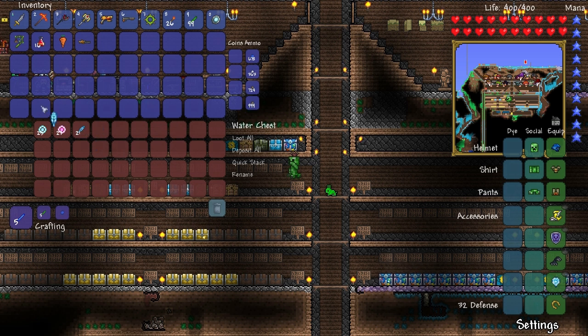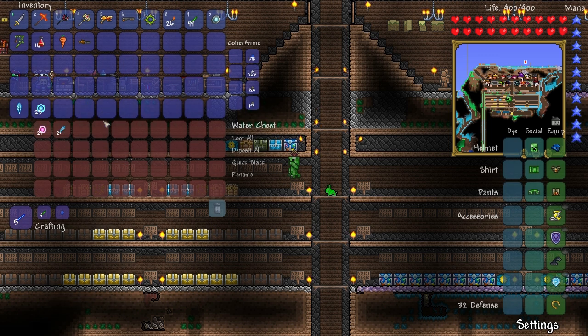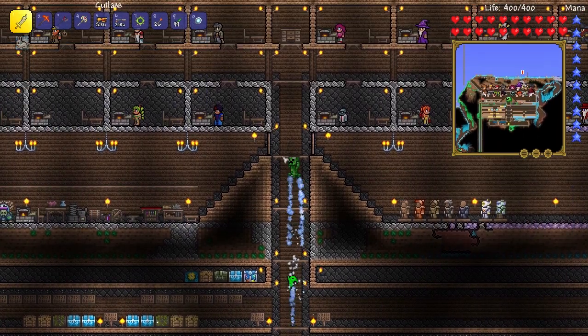I found this thing called an ice golem and I killed it and I got an ice feather. I've got all my materials for building wings, but instead of building the angel wings like we were going to, we're going to build some frozen wings.